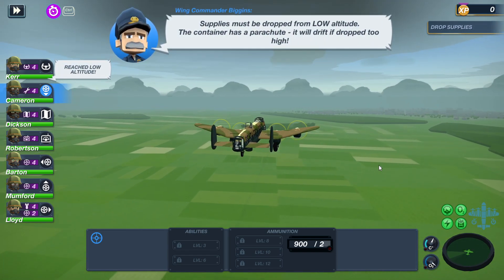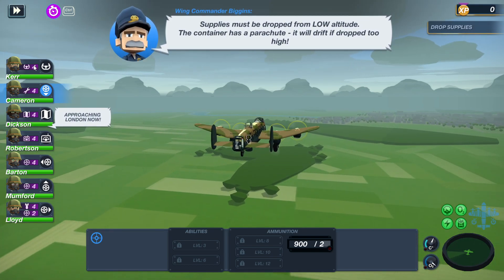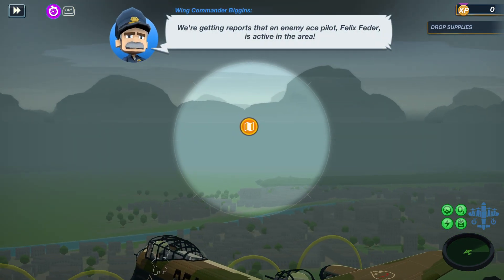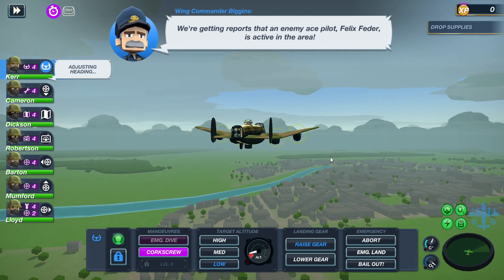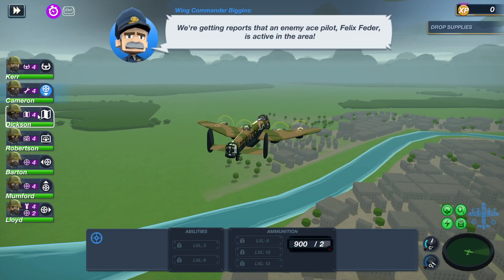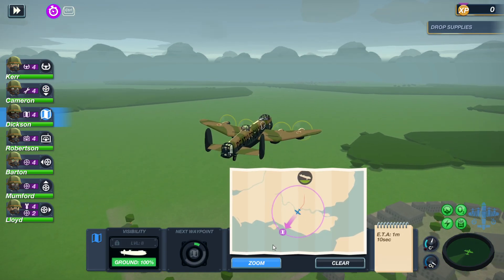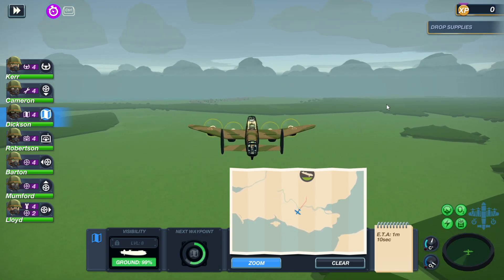Supplies must drop from low altitude — the container has a parachute, it'll drift if dropped from up high. I should raise the landing gear first — don't want it damaged. And it's Felix again — I hope he's damaged. Shot the shit out of him last time. Keep it ready and do a corkscrew once in a while. We can mark a custom path so when he runs away like a coward, I can chase him.